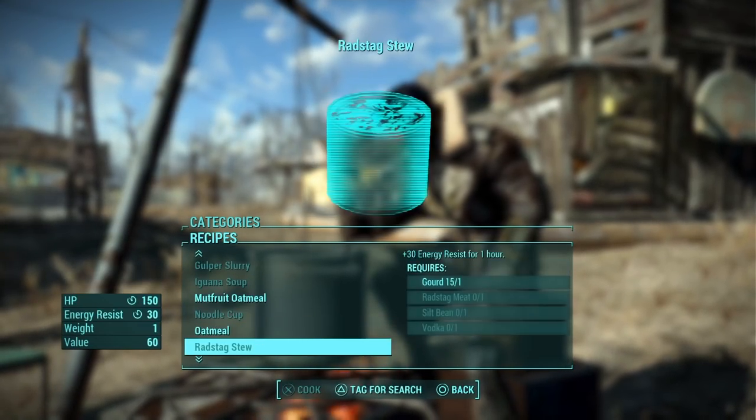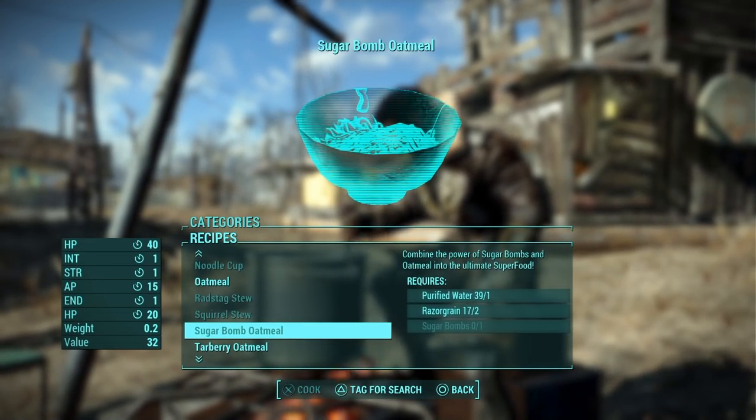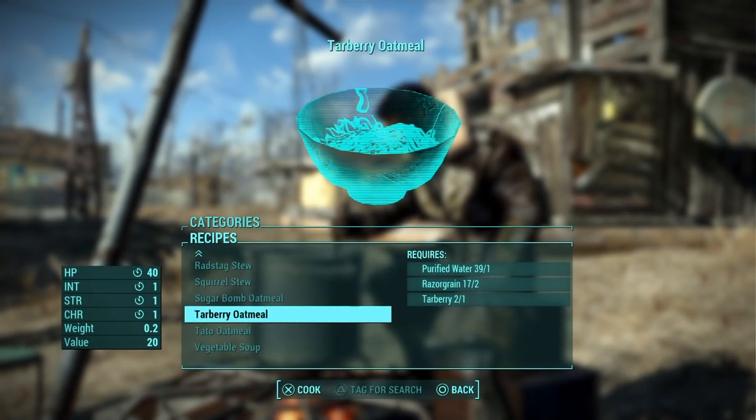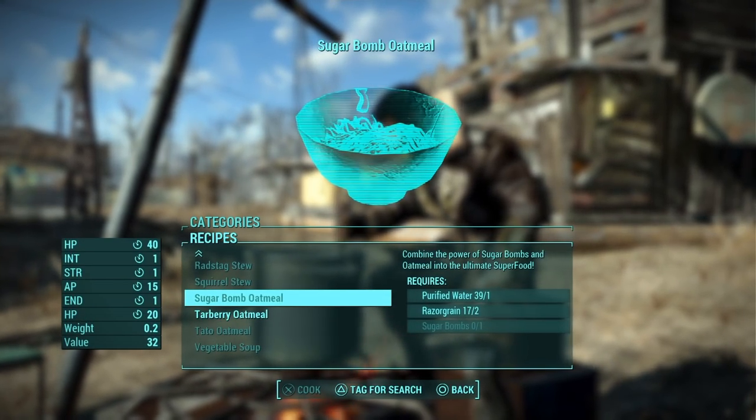There is the mute fruit one, the regular oatmeal, there is the sugar bomb one, which I have already made, and the tar berry one right there. And there's Tato as well. But the sugar bomb one seems to be the best because it gives you the most out of the stats.